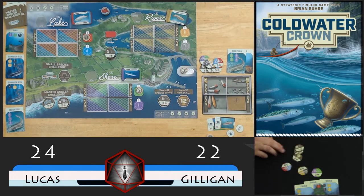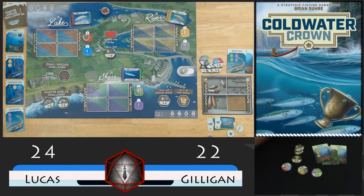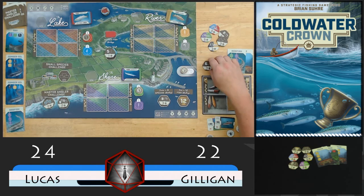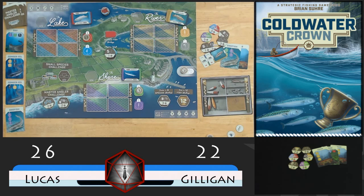Now we'll just add up the trophies. I'll organize these so we can see them. It's going to be 5, 10, 15, 16, 17, 18, 19, 20, 21, and 22 points for Gilligan. And we've got 5, 10, 15, 16, 17, 18, 21, 22, 24, and 26. So we have successfully defeated the silent player that we've affectionately named Gilligan for this game. That, folks, is how you solo play Coldwater Crown. Hope you've enjoyed it. For Roll to Hit Gaming, I'm Lucas. Have a great one.